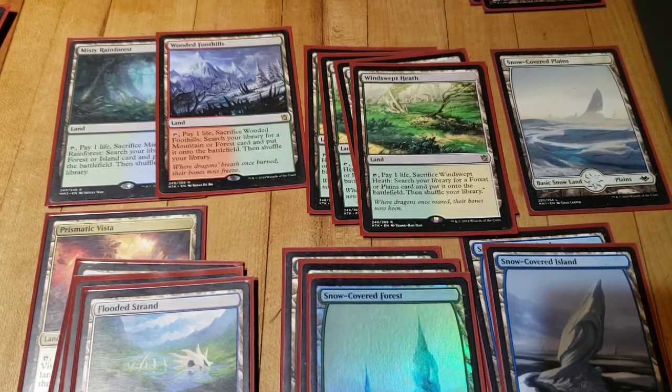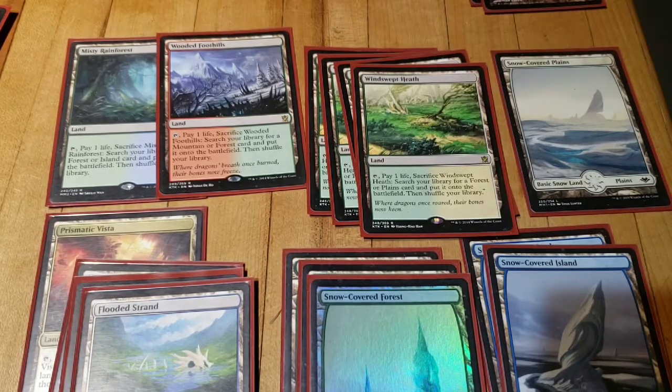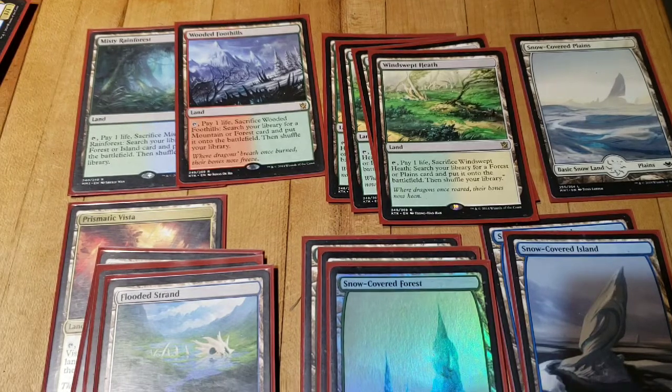I used ten fetches to support these basics. If budget wasn't an issue for me, I would have four Prismatic Vista, four Misty Rainforest, and two Windswept Heath. As it is, I only have a single Misty Rainforest and Prismatic Vista, so I ran three Flooded Strand, four Windswept Heath, and a single Wooded Foothills in addition to those.